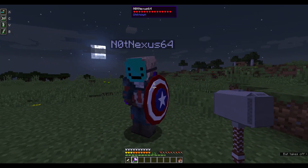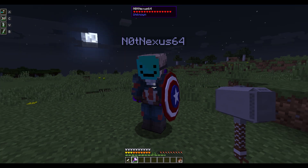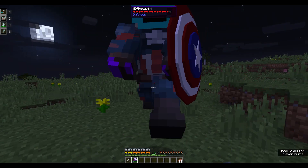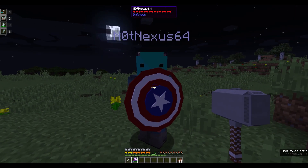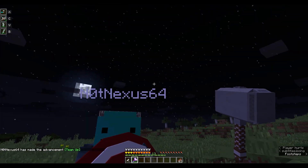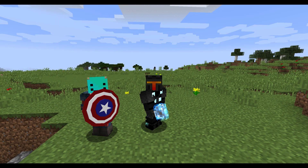What you have to do is have your friend — the one that you want to get the achievement — block with the shield. Then you, as Thor, activate god mode and click on them. It does that effect and your friend gets the Team Up achievement.